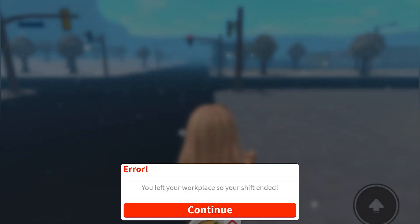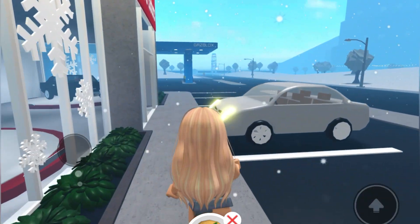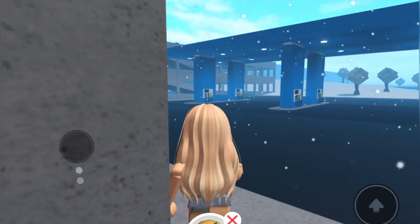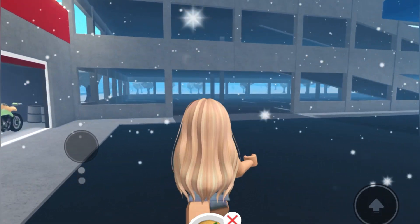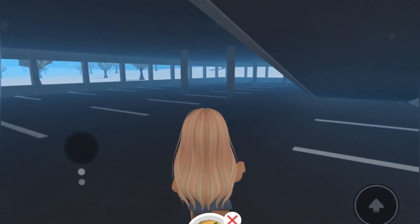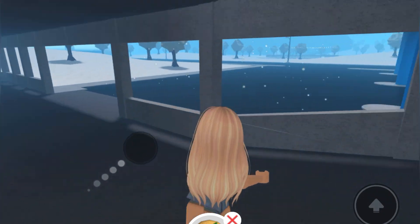You don't really need a motorcycle. You are going to walk this way near Mike's Motors, and you are going to turn and go into the park ramp area. Once you are in here, you are going to need to walk up this little ramp.